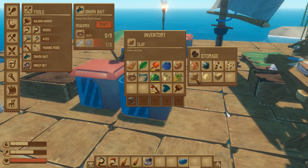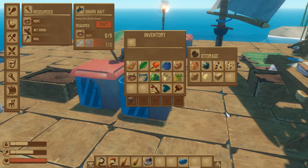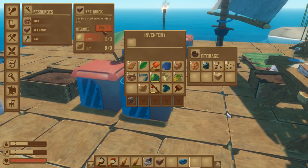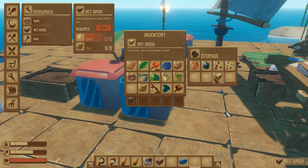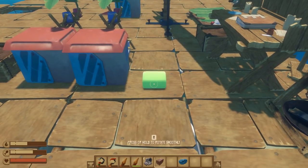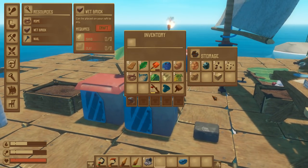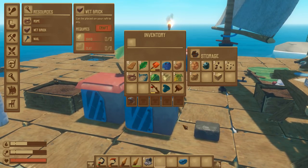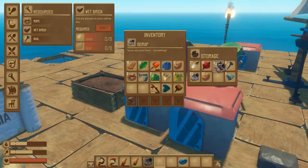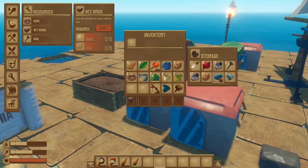A little teeny bit more sand, a little teeny bit more clay. Is that going to be enough to make more? Come on, one more brick. We need two more bricks. This is so painful - I feel like my whole life I have just been saving bricks. But at least we managed to get a whole bunch of metal scraps, which will be good.